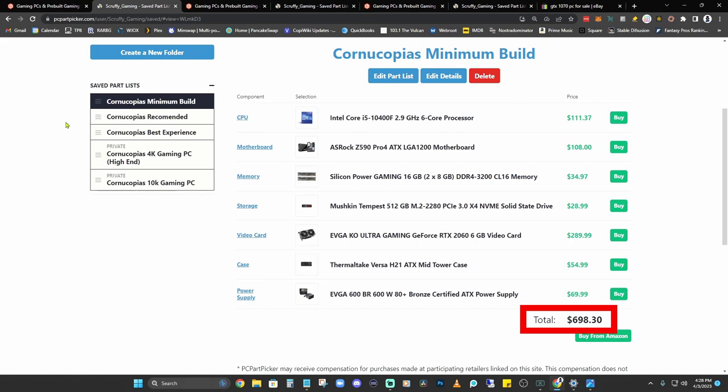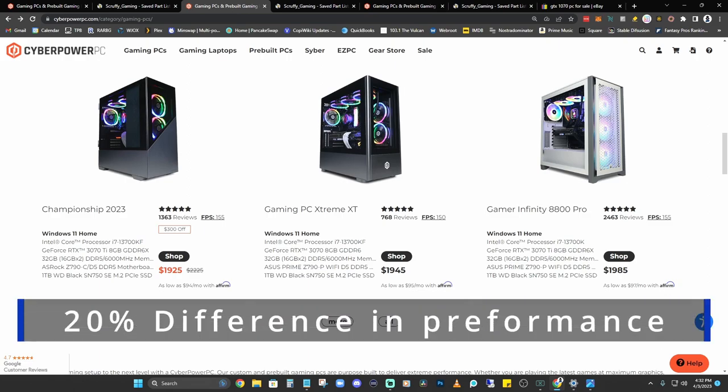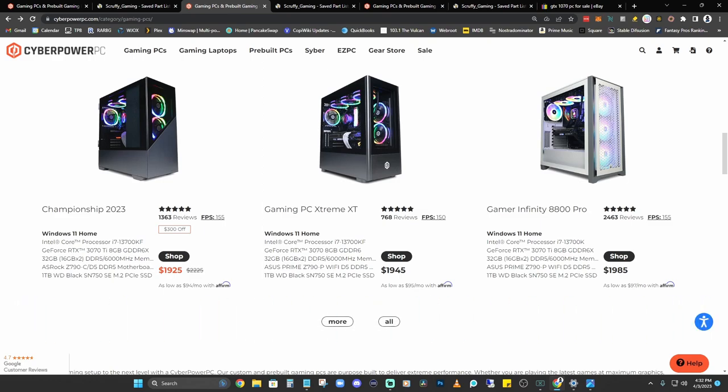As we move up to the recommended tier, the prices are definitely going to increase. I wasn't able to find one with the 3080 card on this particular website, but I found one with the 3070 Ti — the 3080 should be relatively close on other sites, maybe a little more. Gaming PCs with the 3070 Ti are running in the neighborhood of $1,925 to about $1,985. I'd throw another $200 to $300 on top of that if you want the actual 3080, plus shipping.